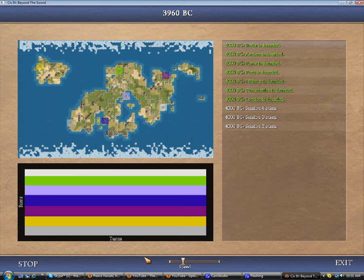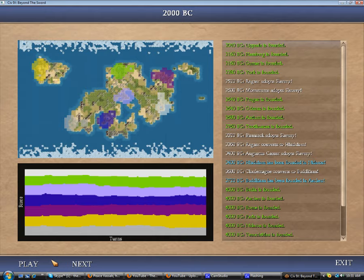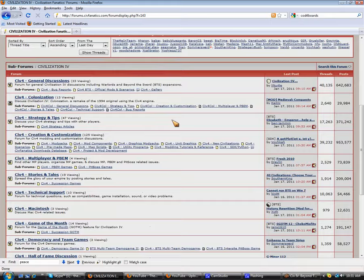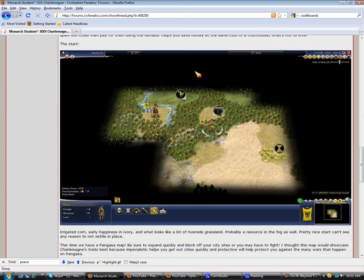I might start recording the next one right away — there's a new one out. Actually, I'm going to stop this here and I'll get there eventually. I might run all these concurrently and just have one major LP that I do otherwise, so I'll always have like two or three videos going up. But the next Monarch Student game came out, and it is Charlemagne, so a little bit harder — I'll be playing this game on Immortal. I'll talk more about the start and everything there. We'll continue on with the replay here.